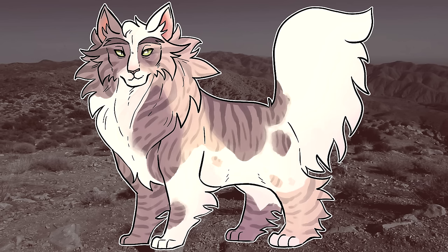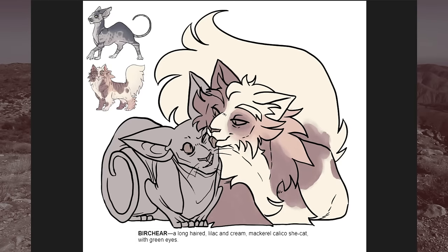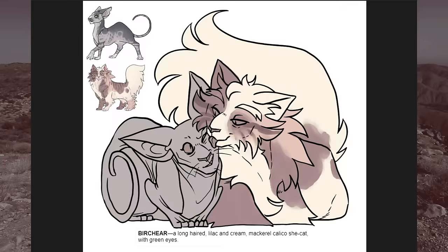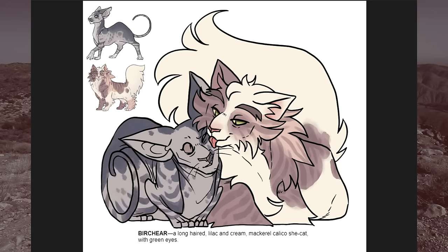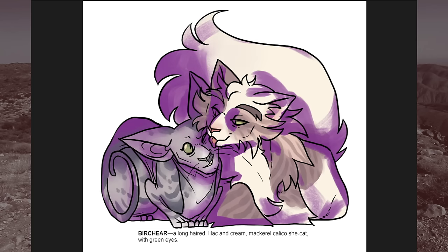The deputy, Birch Ear, is the cat who looks after Thriftstar while Thriftstar looks after everyone else. Despite her size, she is incredibly soft-spoken and gentle, and has a knack for knowing what a cat needs before they ask. Despite loving her position as deputy and putting her entire heart into it, Birch Ear knows she's better at being someone's second-in-command than she is at being in charge. She's frightened of the prospect of one day becoming leader, and especially with how things have been going, she's frightened it will happen suddenly and before she's ready to step into that role. I wanted her to be large and solid to represent her strength, but also incredibly fluffy to represent her softness. She was given the suffix 'ear' because she's always willing to listen if someone needs to talk.